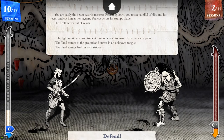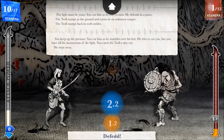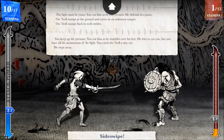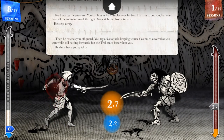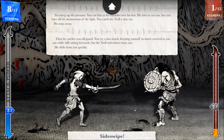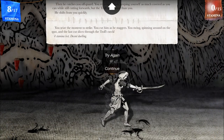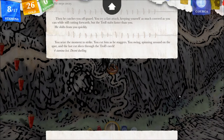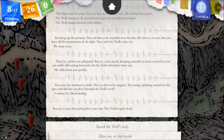You keep up the pressure, cutting him as he tumbles over his feet. One more sideswipe. He won that one - then he catches you off guard. You try a fast attack, keeping yourself covered while still cutting forwards, but the troll stabs faster than you. One more sideswipe. You seize the moment to strike - you cut him as he staggers. You swing, spinning round on the spot, and the last cut slices through the troll's neck. Four stamina lost. Decent dueling. You get to your feet and gather your wits. The troll is quite dead.